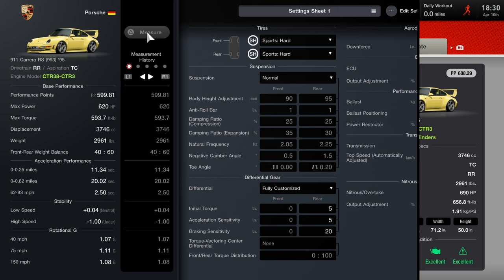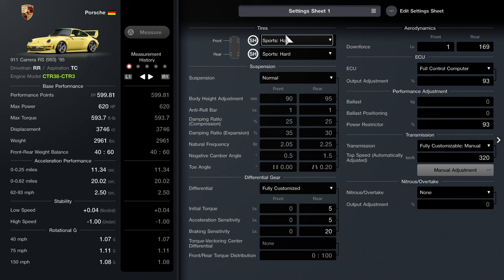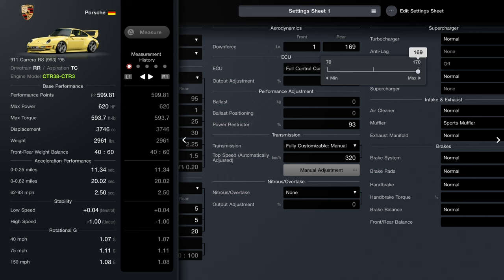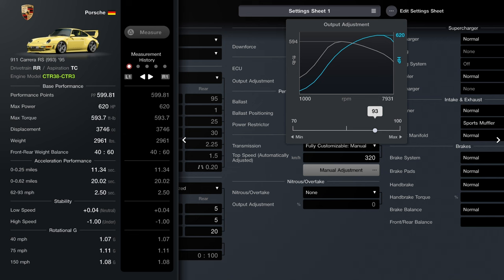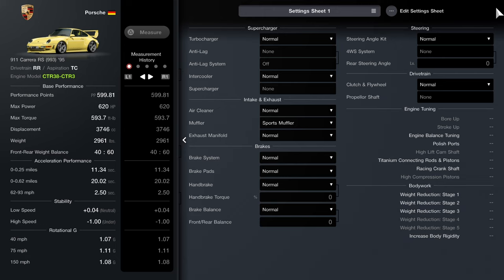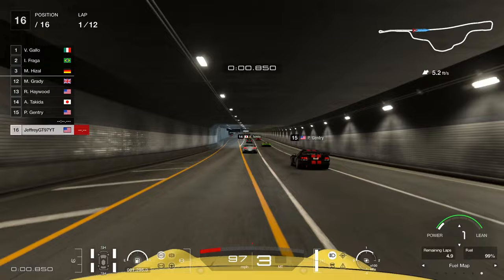Here is our new engine swap setup. Tires are going to be sport hards. Suspension stays normal just like the last episode. The differential is fully customized — I recommend torque acceleration set to 5 and braking set to 20, though you can go higher if you want. Front downforce is set to 1, rear is 169. For the ECU make sure it's set to 93, same for the power restrictor — also 93. Fully customized manual transmission set to 320 for top speed. Adjust your power restrictor and ECU to 93 with slight modifications on the front and rear wing, and you're good to go.